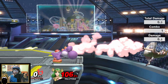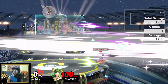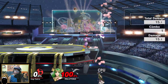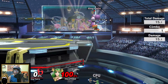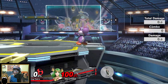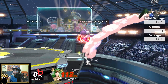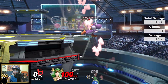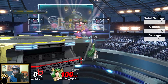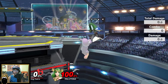Yoshi doesn't really get much out of a trump — he could do nair, but it's not really consistent. Up air and back air can be too slow to trump with, or the hitbox is just really weird. You can set up a trump with a down-b snap or the auto snap, but Yoshi is a little bit hard to do the auto snap with sometimes.